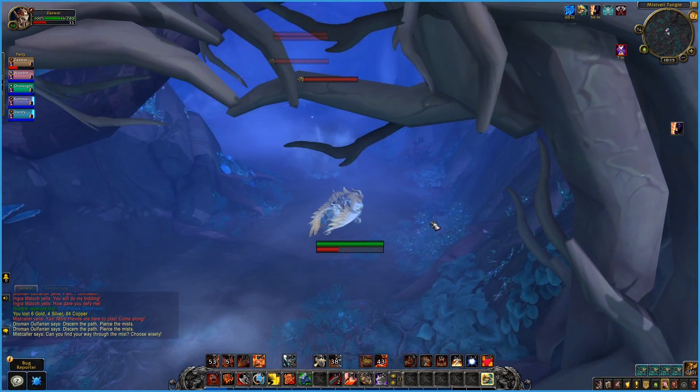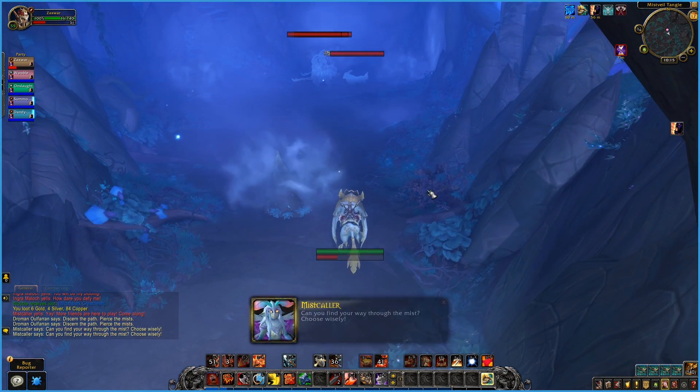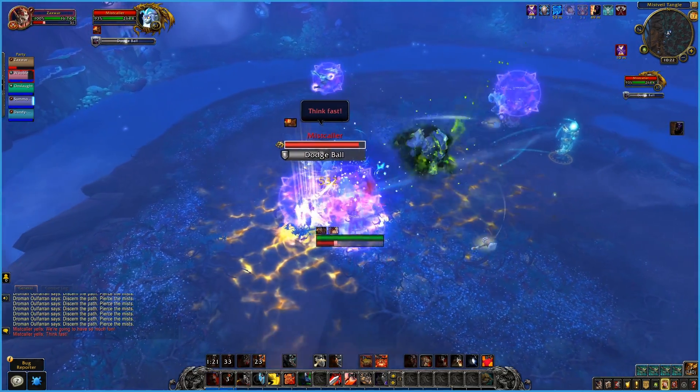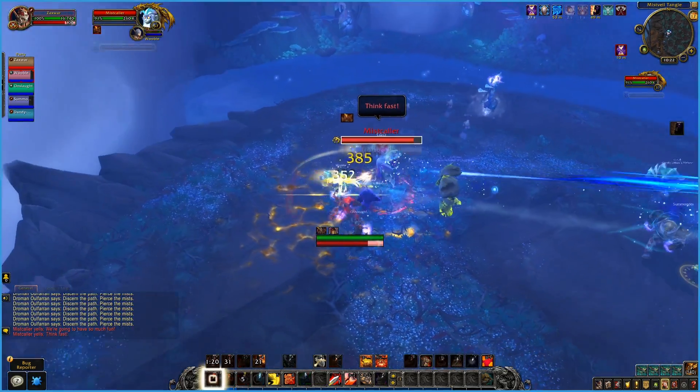You choose your path by attempting to walk through the mist. Choose wrong and get sent back to the beginning. This is also a big mechanic in the boss fight. Mistcaller's first ability, Dodgeball, is just a simple frontal cone that needs to be dodged.